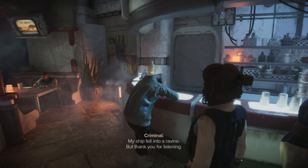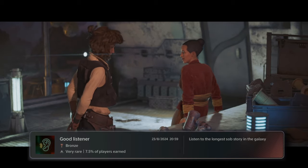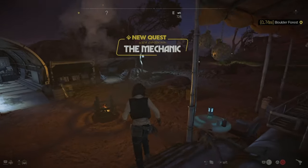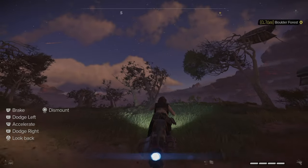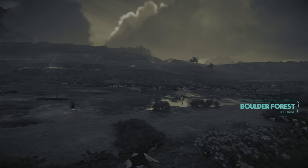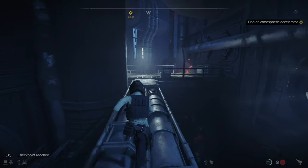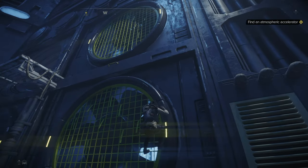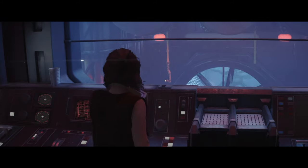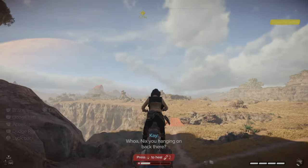I meet a mechanic Expert who'll give me a booster upgrade for my speeder, but she needs a part first. I head through a fan into a cave, make my way across platforms and do some climbing. I find the part, shut down the fans for a cool exit, and Nyx is okay. I drive back to the mechanic.